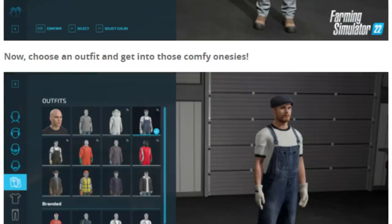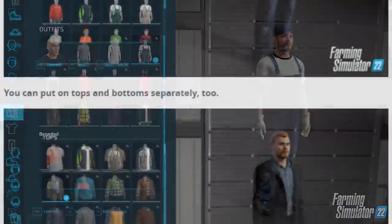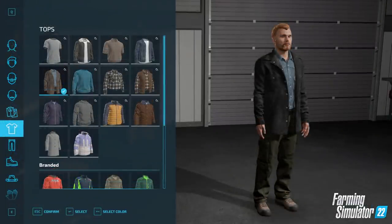Now choose an outfit and get into those comfy onesies! You can see we have selected an outfit, and there's a really decent selection — we have the standard ones and the branded ones. So you can have Claas for example, or Massey Ferguson, John Deere. It's really good to see that you can have branded clothing. You can also put on tops and bottoms separately, which really does expand on the selection. This is definitely feeling much more like The Sims, which is what I was looking for.